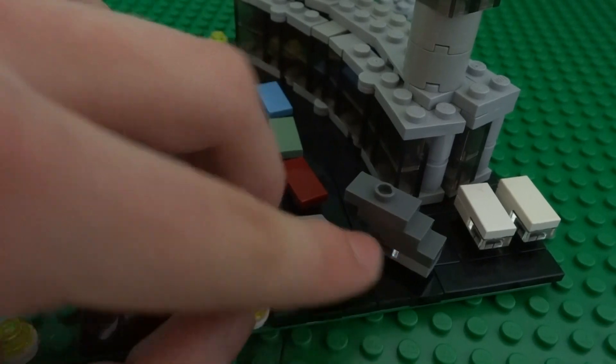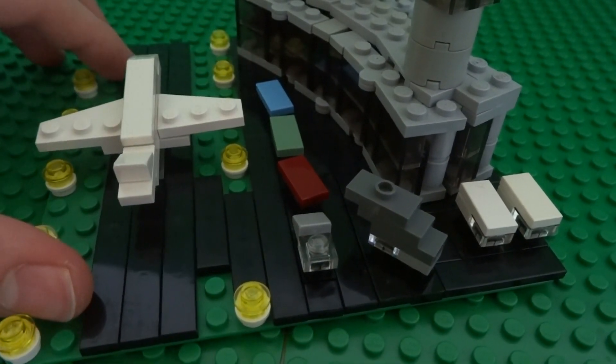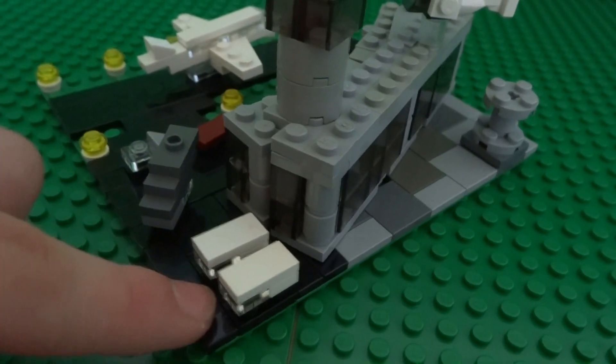Here is the stair vehicle which carries the stairs up to the aeroplane — I'm sure we've all seen them. And of course around here are just two maintenance vans.